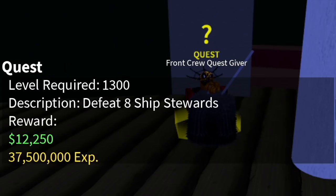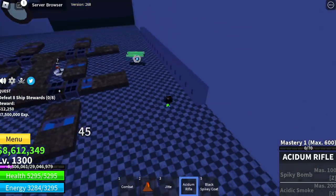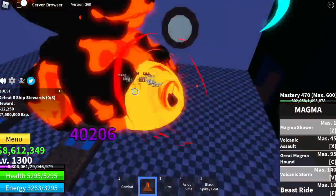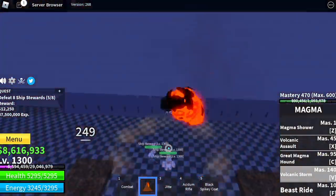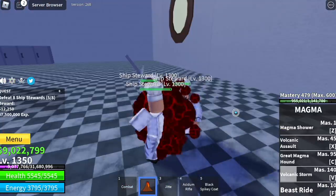Next target, the ship stewards. This area is one of the fastest areas to grind. Just lure four here, defeat them, then wait for three to respawn. Everything is easier because you only need one skill to defeat them. The goal here is to reach level 1350.